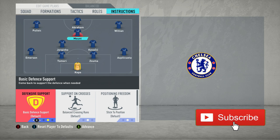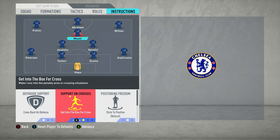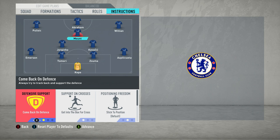Next we move on to Mason Mount — a supremely talented player and very much the focal point of attack, particularly through the centre. For defensive support, set come back on defence. The entire team, other than Abraham, will be tracking back when needed. Mount also gives the next option after Abraham in terms of crosses into the box, so set get into the box for crosses as well. You find that Abraham won't be quite so isolated, which is very much what they're working towards in this system.